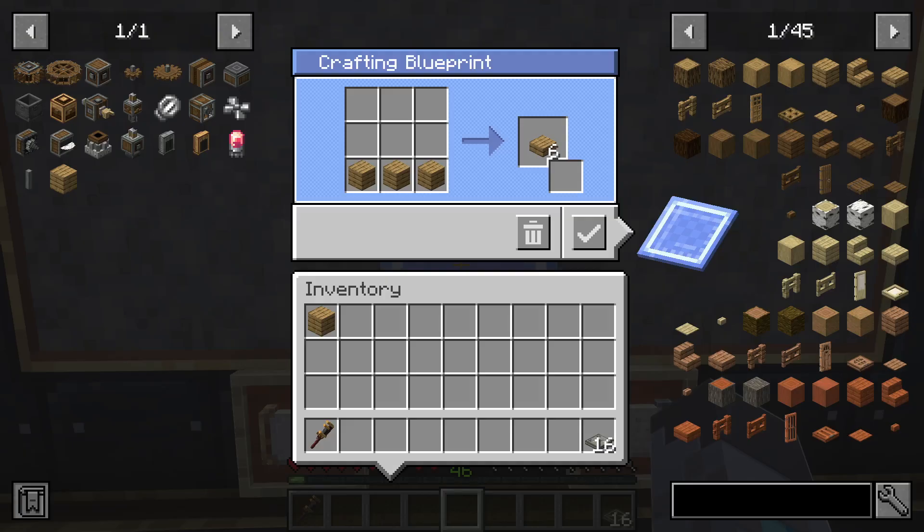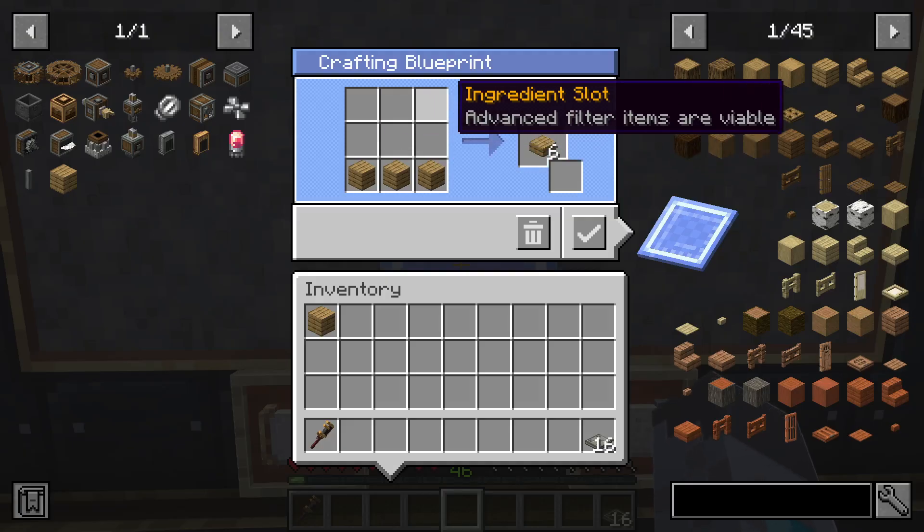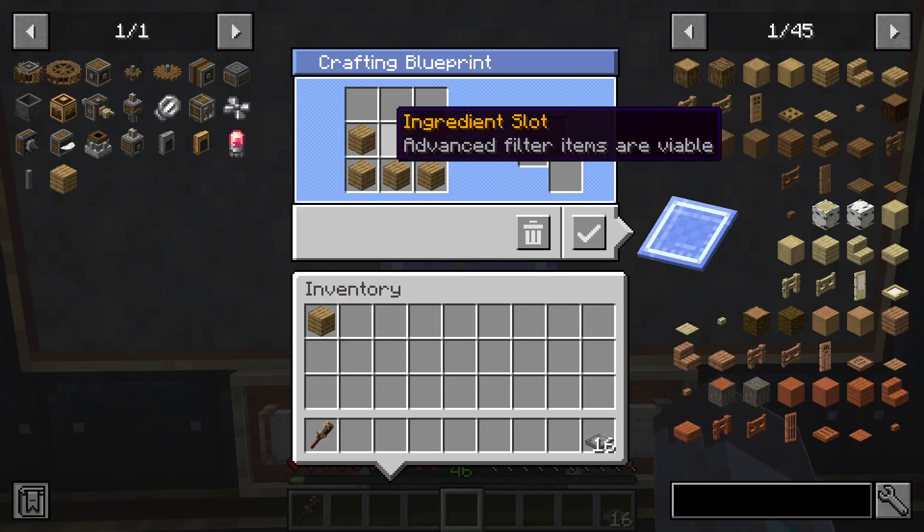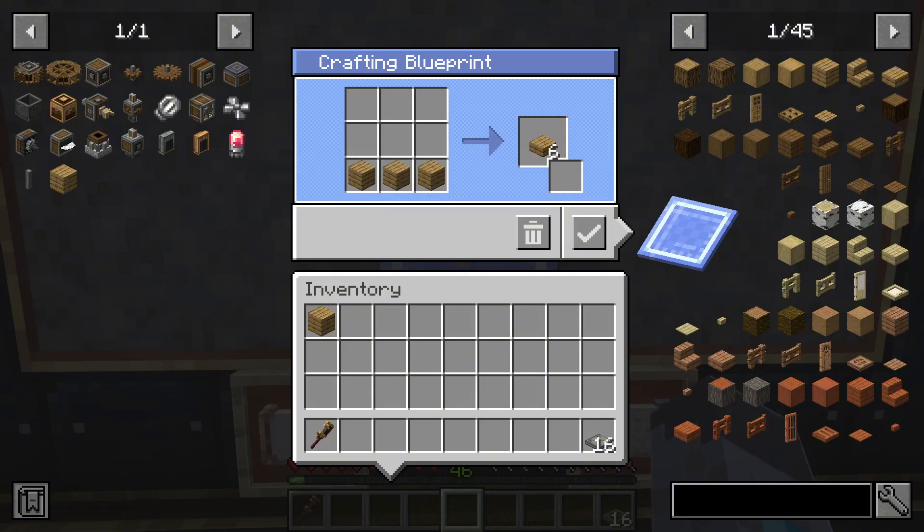Any recipe you can make in a crafting table, you can set in this recipe grid. If you accidentally put an extra item in a slot that you didn't want, you can simply left-click on it with an empty hand and it will remove that item. Or if you want to remove everything, you can click this trash icon here and it will clear the entire grid.